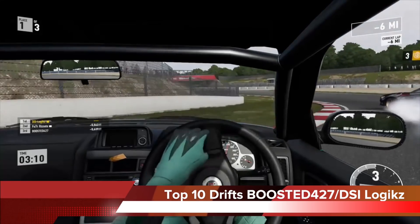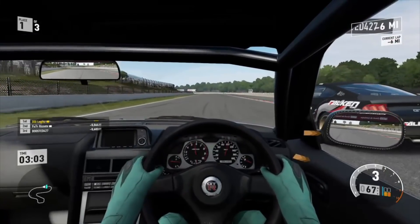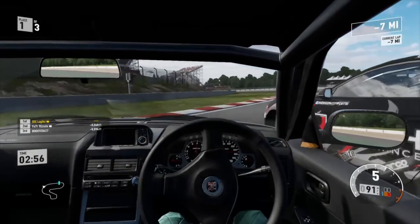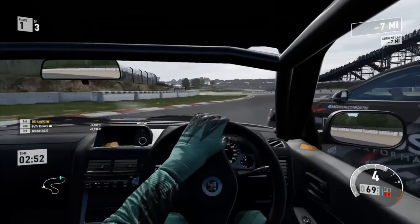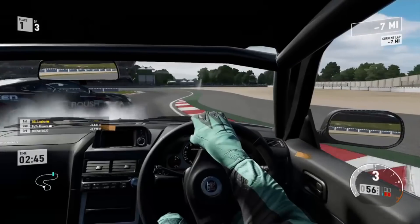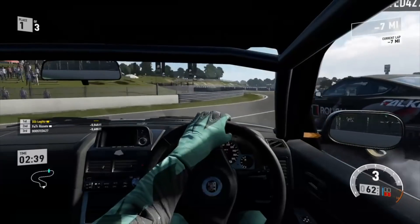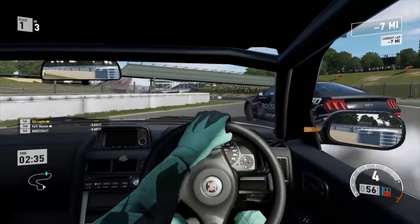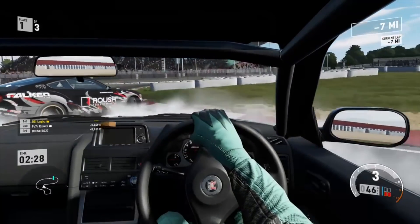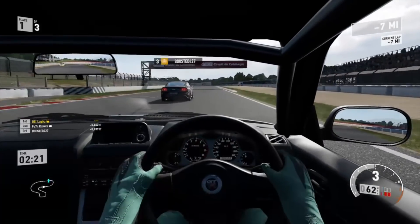Number 6: Boosted 427 and TSI Logics on Catalonia throwing some nasty tandems. I asked them last week to send in clips with the brand new angle kit mods and they've delivered. TSI is doing a really great job keeping the proximity nice and clean on that very long sweeping corner. Coming into the tight section both are holding it down, no lifting — fourth gear uphill pushing probably around 650 horsepower. I'd like to see a little bit tighter on the exit of the last couple corners, but nonetheless a great run by both drivers.